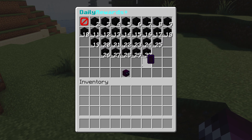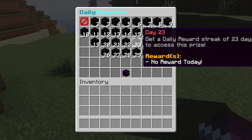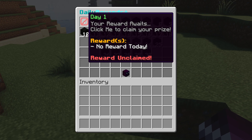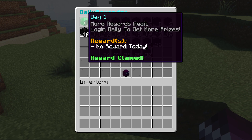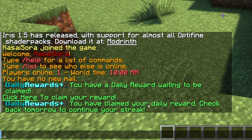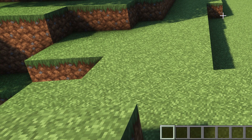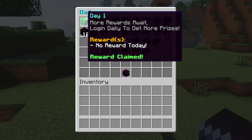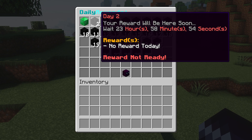The menu goes all the way from 1 to 30. The coal blocks mean you're not able to claim that reward yet. Day one shows 'A reward awaits — click me to claim your prize,' and beneath that you can see exactly what the reward is. We left click, the reward is claimed — we got absolutely nothing for day one. You get a message: 'You have claimed your daily reward. Check back tomorrow to continue your streak.' To open the menu more easily, just type /daily in chat. You can see the next reward from day two needs about 23 hours before it will appear.